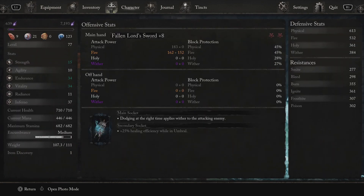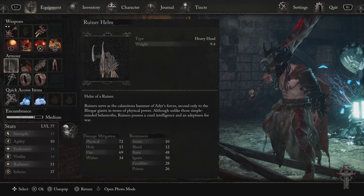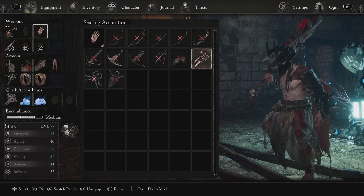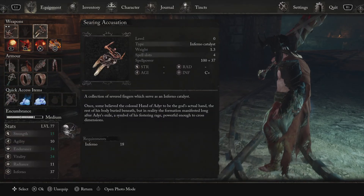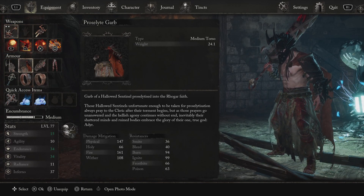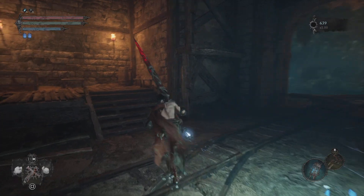These are my stats right here. The gear I'm using is the Fallen Lord Sword, Searing Accusation. I actually don't have that upgraded — I need to upgrade it to plus five, or however far I can get it, just to make it rival Agony. Because right now the reason its hell power is so low is because I didn't upgrade it. As for my armor: Pieta's Leggings, Ruinor Sleeves, Ruinor Helm. And it just looks really good, I like it.